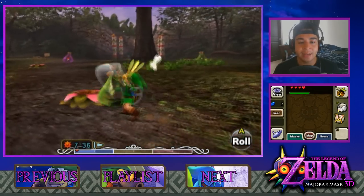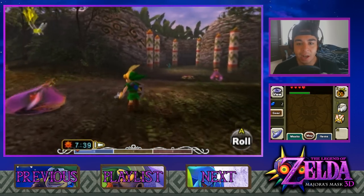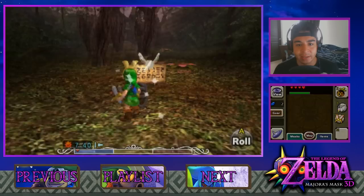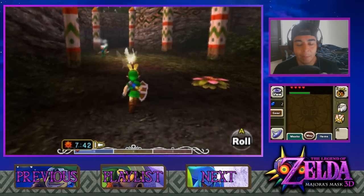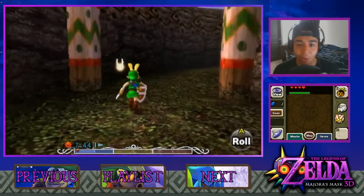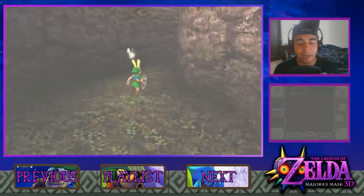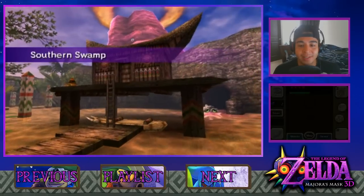But now we are here headed towards the swamp, because this is the first area in this game where we're actually going to get a lot of crazy things going. There's a Swamp Shooting Gallery - we'll eventually have to do that, but for now I just wanted us to get the story going and progress along with it. Because I feel like we've been in Clock Town for a long time now. So let's head towards the swamp - we are here at the Southern Swamp.